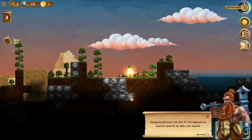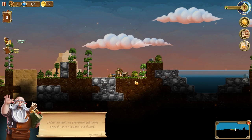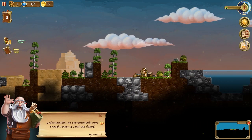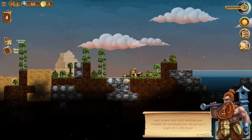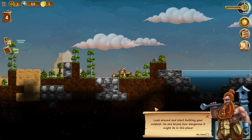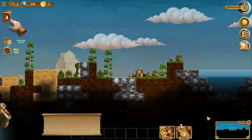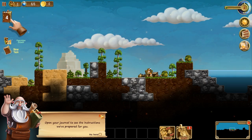Congratulations! We did it! We opened an ancient portal for this new world! Hello Mr. Dwarf! Unfortunately we currently only have enough power to send one Dwarf — how will he reproduce though? Look around and start building your outposts. No one knows how dangerous this might be in this place. Open a journal to see the instructions we prepared for you.